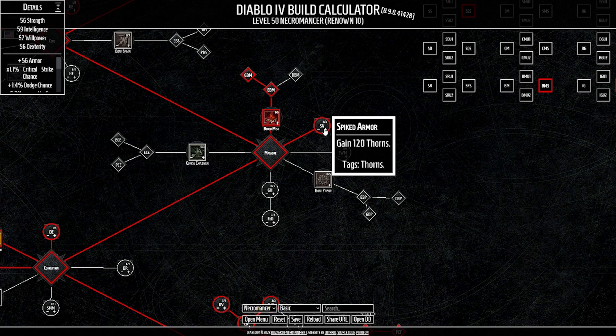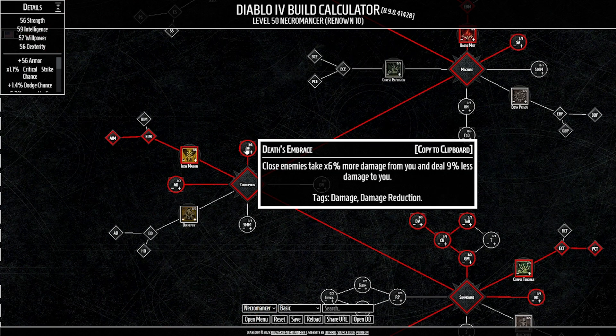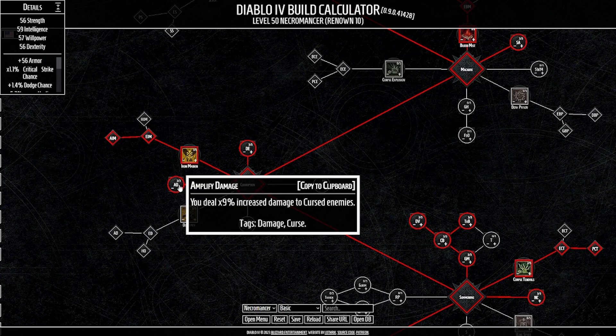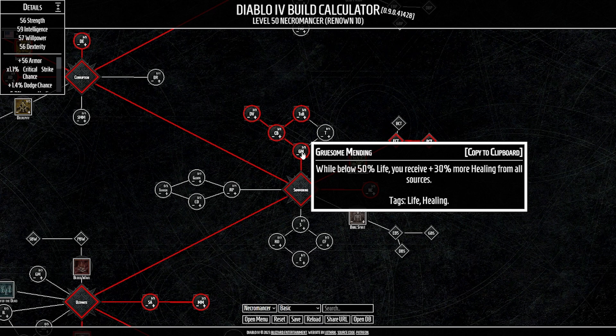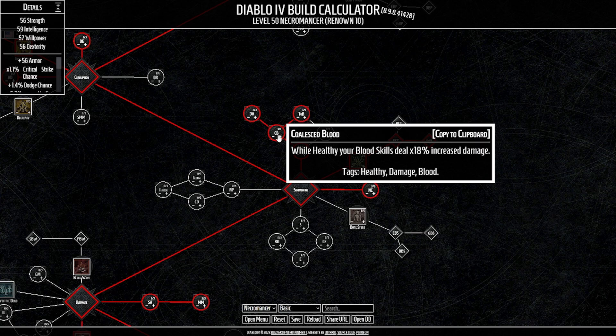Thorn damage plays a big role in this build since we're always in melee range. We take three points in Death's Embrace — close enemies take 6% more damage and deal 9% less damage to us. We take Amp Damage for 9% increased damage to cursed enemies, since Iron Maiden is our curse. In the Renowned 10 build we take three points in Gruesome Mending — while below 50% life we receive 30% more healing from all sources. In the Renowned 1 build we put one point here. Coalesced Blood gives 18% increased damage to blood skills while healthy.